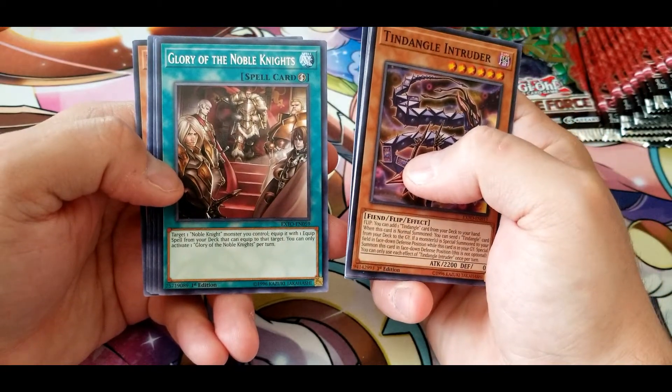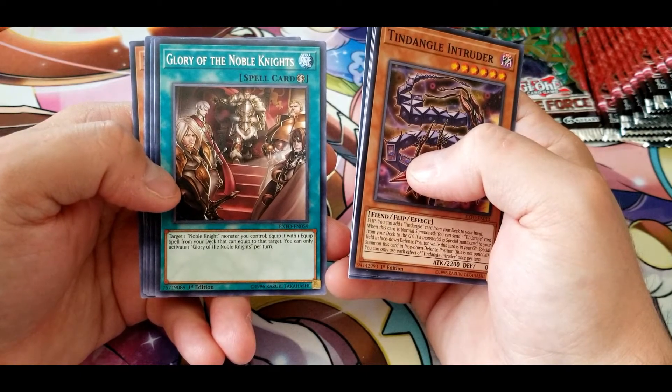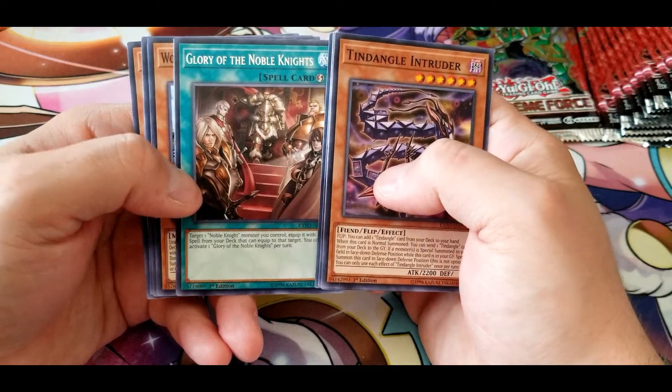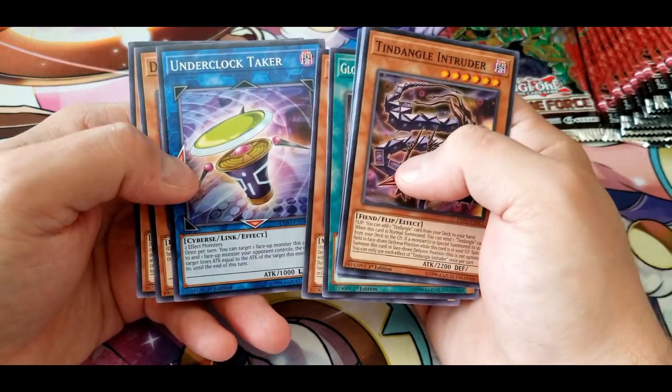Glory of the Noble Knights: target one Noble Knight monster you control, equip it with one equip spell from your deck that can equip to that target. You can only activate one Glory of the Noble Knights per turn. Another World Legacy World Shield and Underclock Taker.